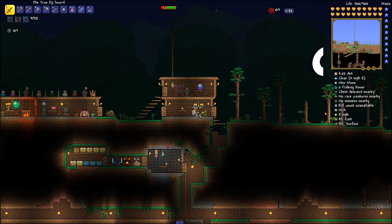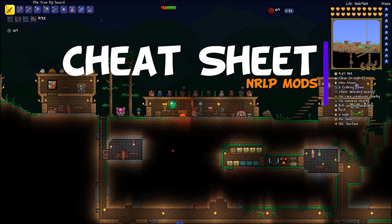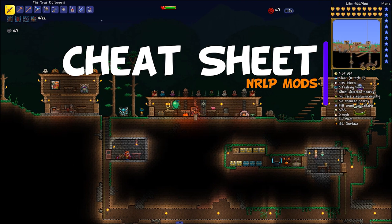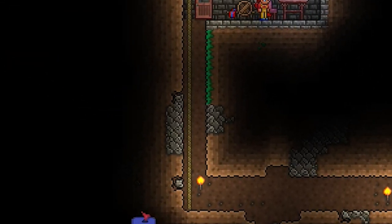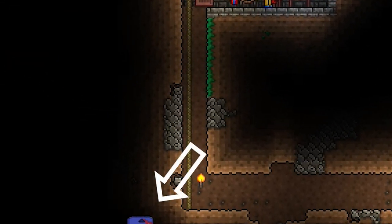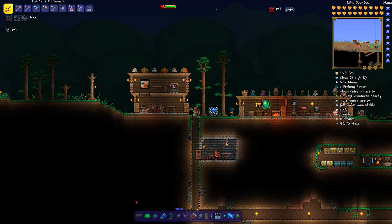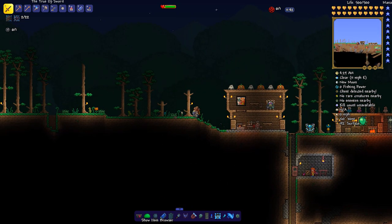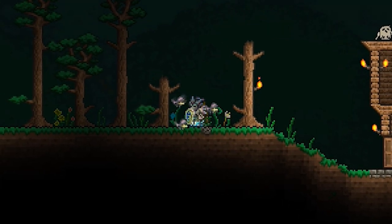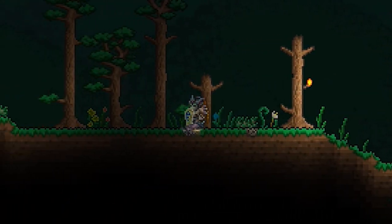If it weren't for Journey Mode in Terraria 1.4 I might consider this hands down the best possible mod to get, but with the addition of Journey Mode and all that it brings, I can't necessarily say that. This is the Cheat Sheet mod — if you look down there's a little tab at the bottom of the screen, click it and up pop your options. There's a whole bunch, so let's go through them. This is a super useful mod — still probably in the top three mods I'd recommend.